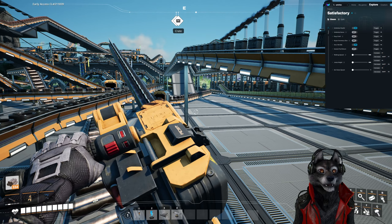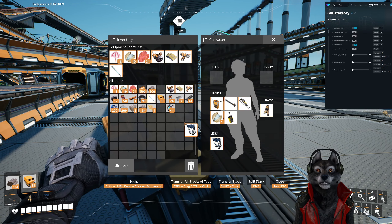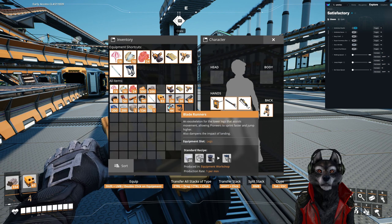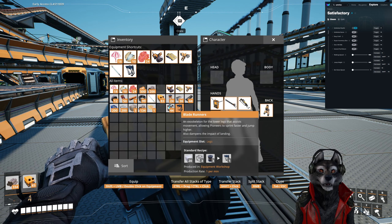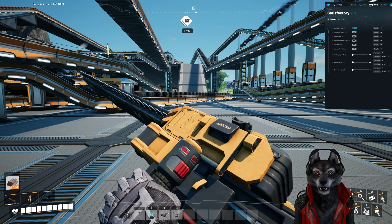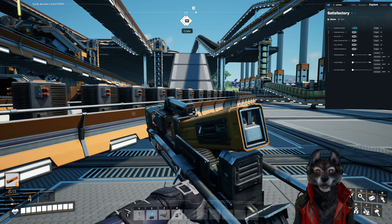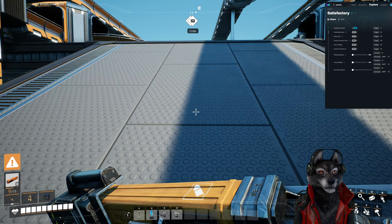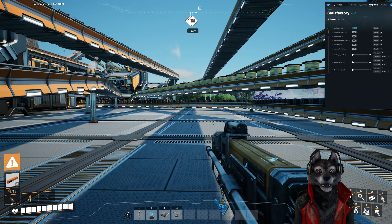Maybe I have the leg things equipped, and having the leg things on is affecting it. Let's do this — yeah, negative 7. This seems just incredibly slow, though maybe it's just my perception because of the scale of things.